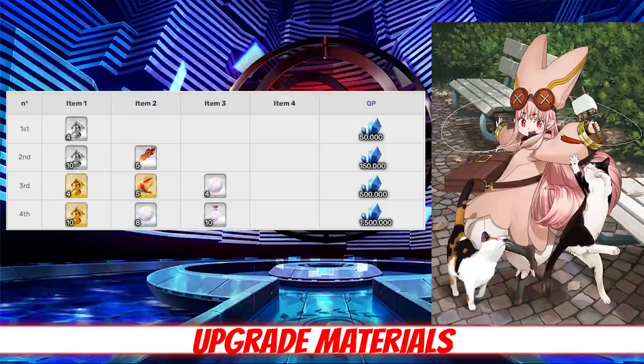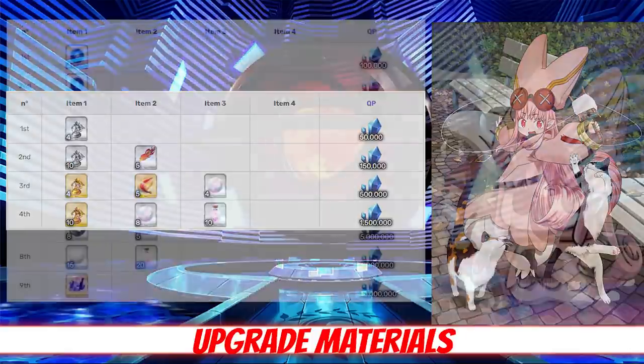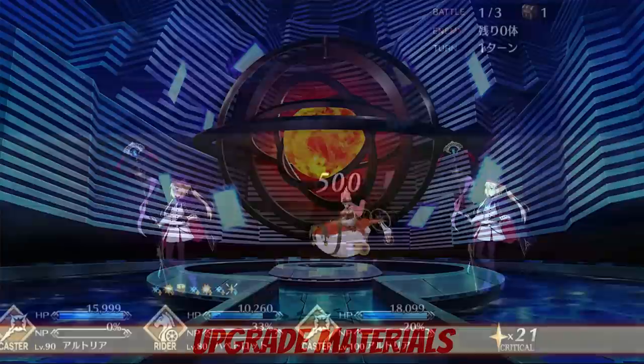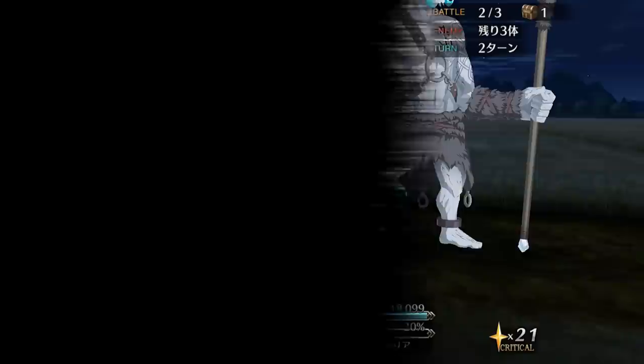Habitrot is all about that silver for her ascension mats — she's going to require five Phoenix Plumes, five Lanugos, 12 Rainbow Yarn, and 10 Fairy Scales. For her skill ascension requirements she's going to need 12 Seashells, 12 Giant Rings, 20 Rainbow Yarn, and 20 Fairy Scales per skill. With all the Oberon and Morgan hype going on, it can be easy to lose track of our pink little friend.